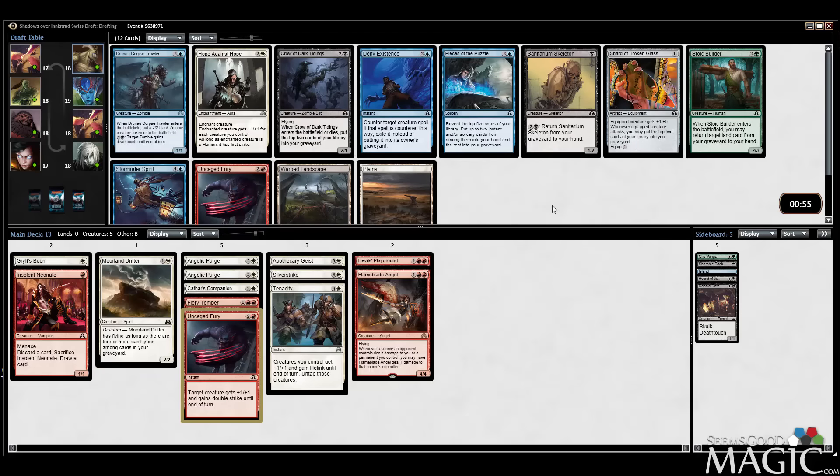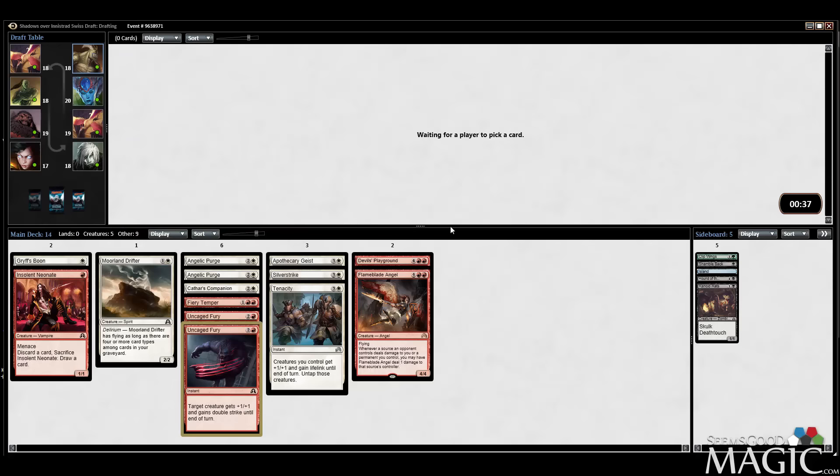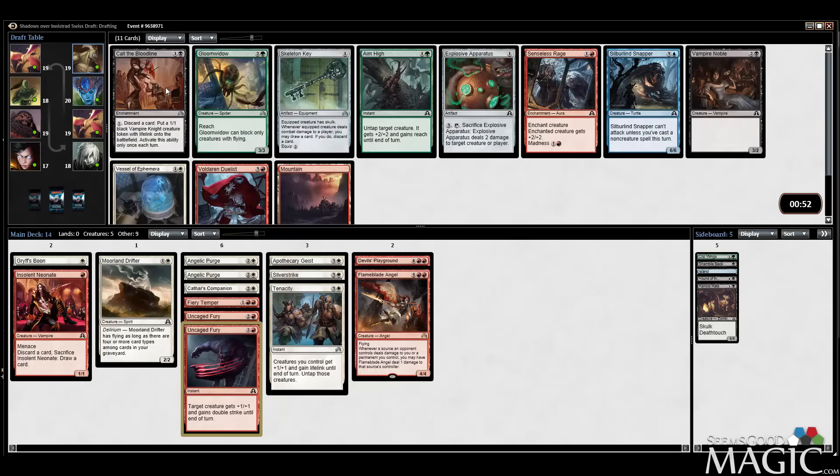Second Fury or nothing else. I'm so trick-heavy right now. Could take Warp Landscape — good for delirium. We'll take the second Fury, though we're going to need some creatures. Call the Bloodline came up — could technically splash for it, but I think we might just take the Dualist. Actually, I think I want the Vessel. I want more flyers; I like the Dualist too but I like the Vessel a lot. I want more evasion.